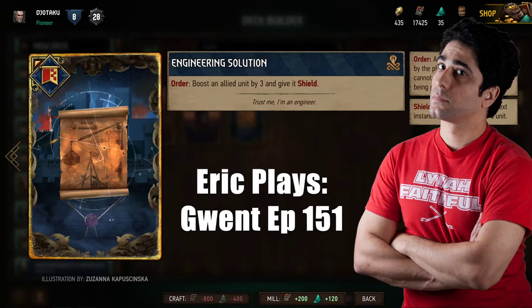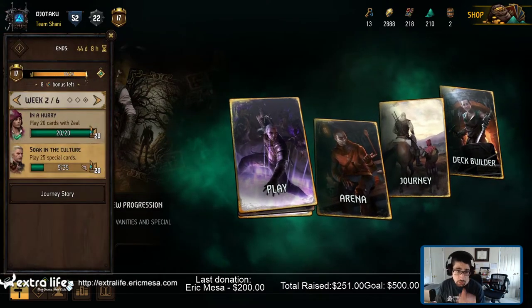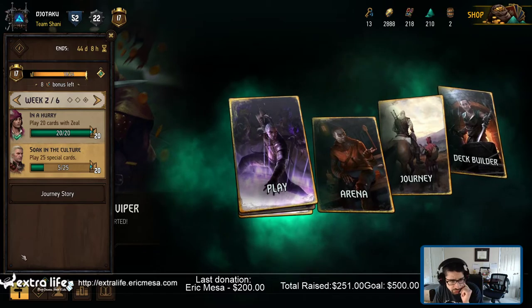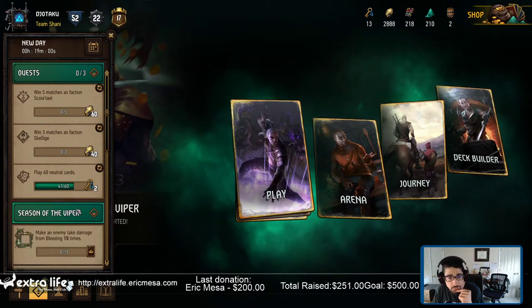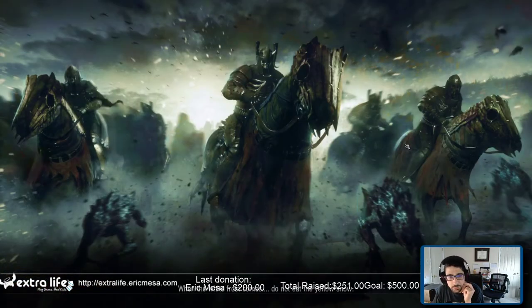It's time for a Replays Gwent episode 151. Hello hello, still having some allergy issues although generally not as bad as they were yesterday. Let's take a look at what goals we've got — we've got special cards, and we've got bleeding and vitality which is going to come naturally in the season games.